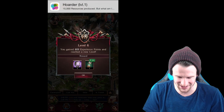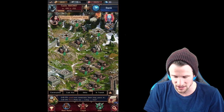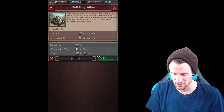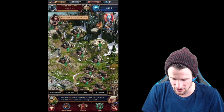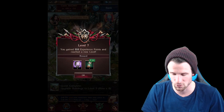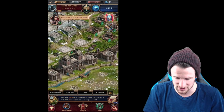We're just gonna keep on doing this — I should have turned off those notifications. Level six, you gained 800 experience, awesome. We'll build up this other mine right here. I got on earlier to train up troops so that I wouldn't have to wait while we're here. Level seven, nice — we're getting all that just from upgrading all of these things.